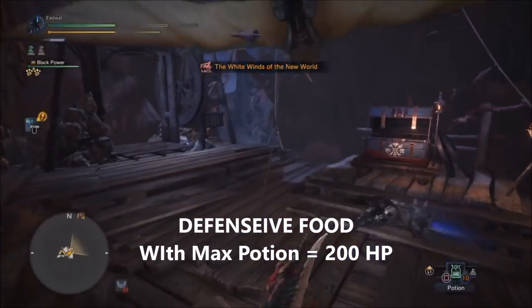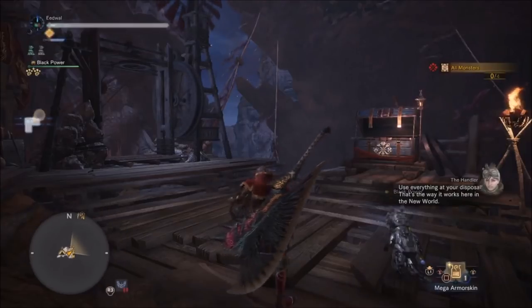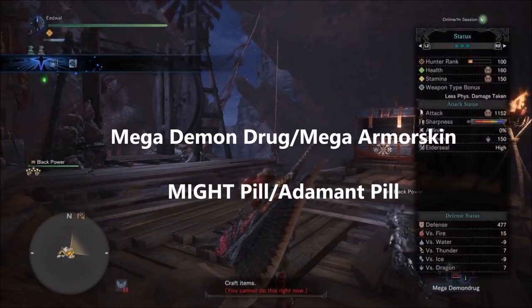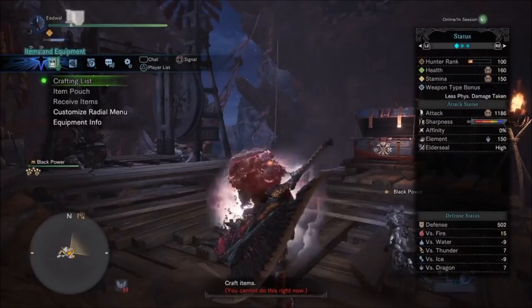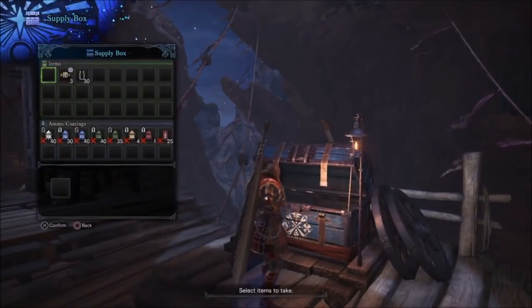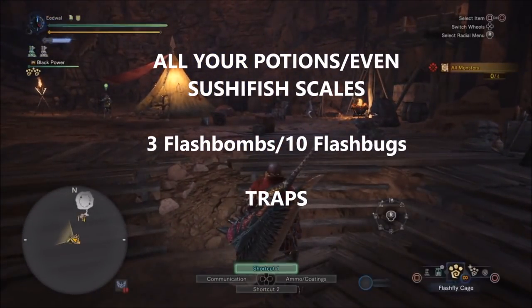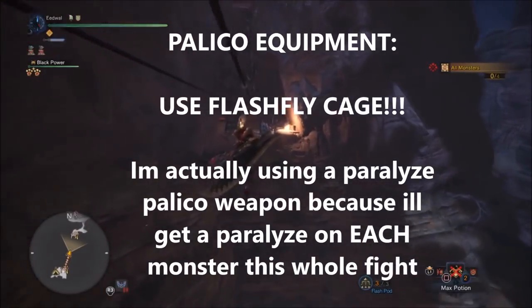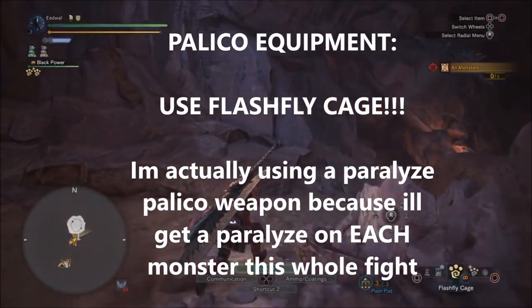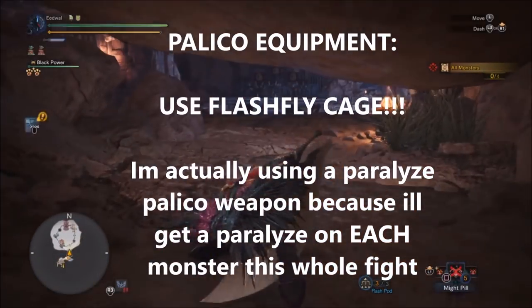For food, go Defensive and with the Max Potion you'll have 200 HP. The most important items you need are Mega Demon Drug, Mega Armor Skin, Demon Pill, and Adamant Pill. The Demon Drug and Armor Skin won't wear off so just use them now. Make sure you have all the potions — Max Potion, Ancient Potion, all that — plus Flash Bombs, Flash Bugs, and as many traps as you want. Use Flash Fly Cage for the most utility, and use a paralysis weapon because each monster will get paralyzed one time.